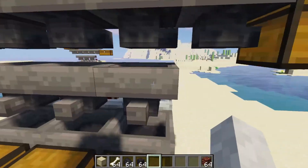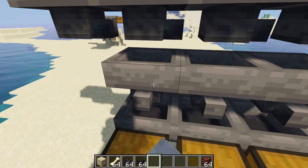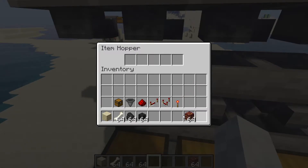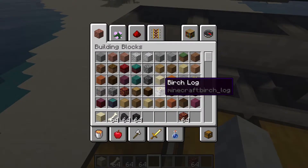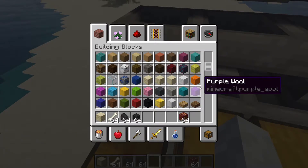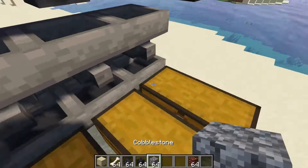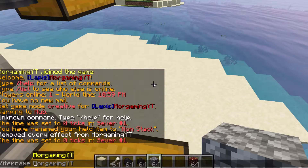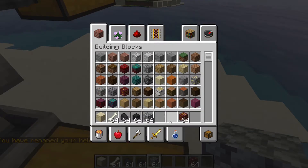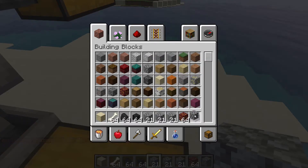Basically what you want to do is come to this second layer of hoppers right here — the one that the comparators sort of face into — and just simply right-click on them. What you want to do is get an item that you know won't be stackable or that you're not going to have go through here at all. You can use something like a rare item, or what you can do to save yourself some time is just go get some cobblestone and simply name it in an anvil. Or if you have some plugins, you can do slash item name and call it something absolutely weird, so that you know normal cobblestone can't stack on top of it.